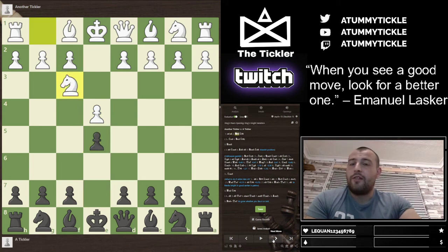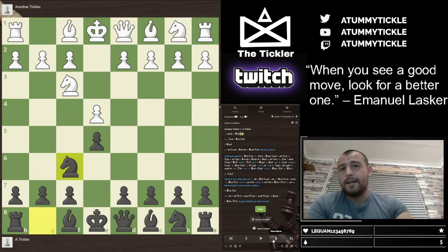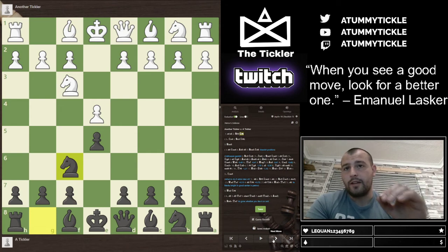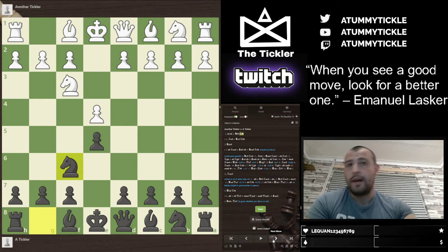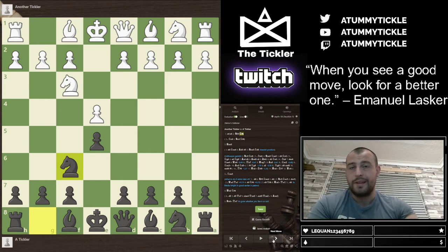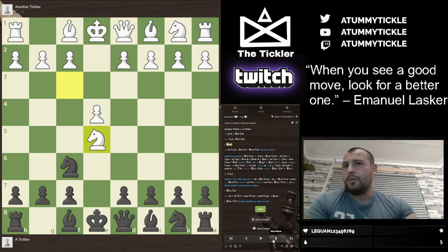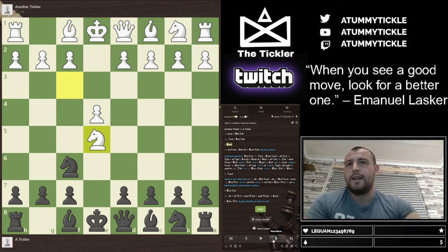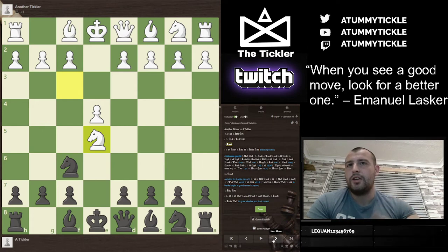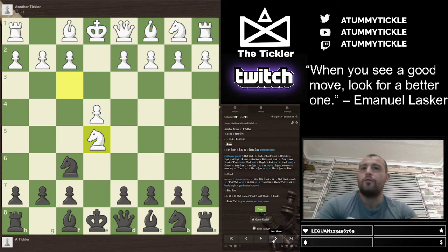This starts with 1.e4 e5, knight to f3, knight to f6. In this position, if you've played the Petrov unknowingly just to cut out the Ruy Lopez and everything else that comes with it, and then White takes on e5 immediately with the knight, you're sitting there as Black saying — do I retake on e4 immediately? When I usually retake immediately on e4, I sometimes end up in a very uncomfortable position.